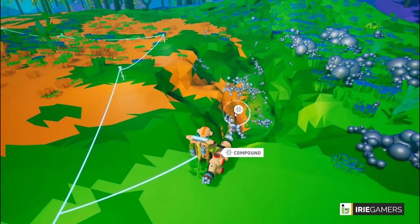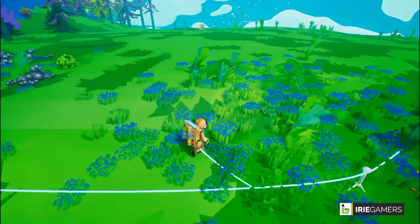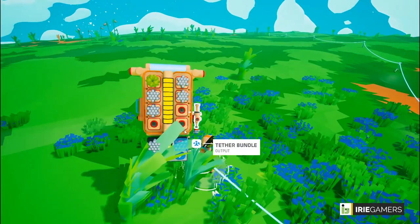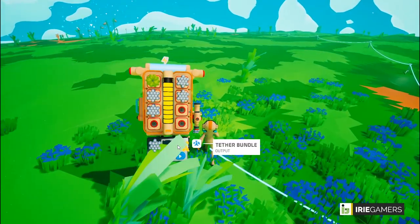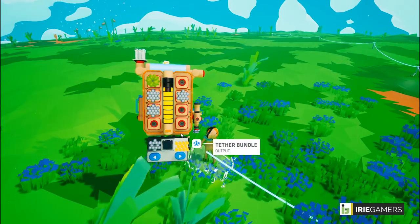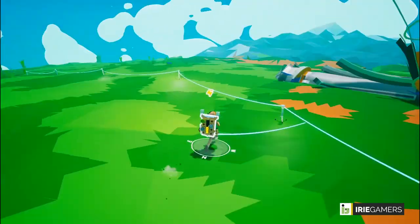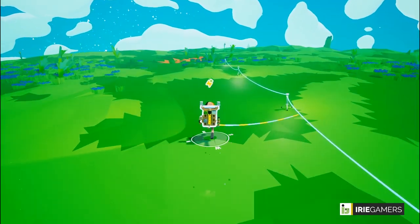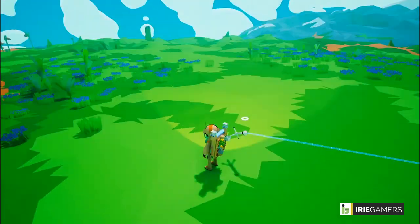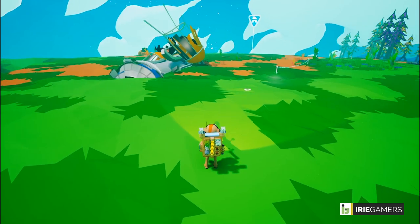When you are using your terrain tool you also want to be mindful of how deep you're going, because you can fall into holes that will prove problematic to get out of. I think that's enough compound. I'm going to grab a few tethers from here because there doesn't seem to be any resin in this direction, but I'll leave some because I'll need them in the future.